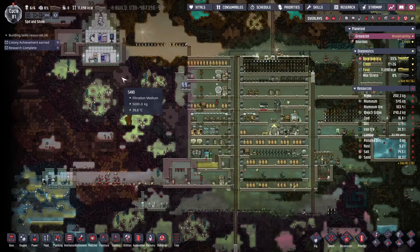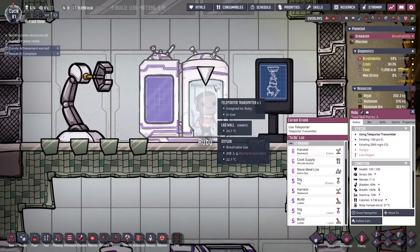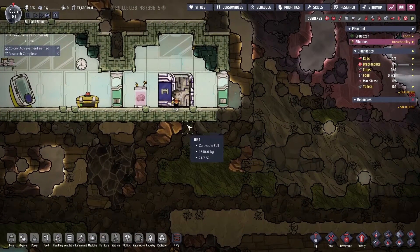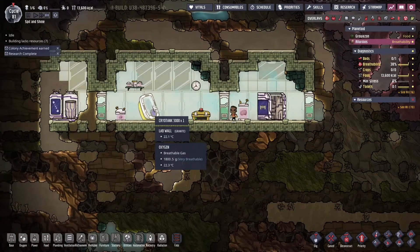Here she goes. Are you guys ready for this? Oh, Ruby — best of luck. You're being atomized. Okay, and printed out over here now.